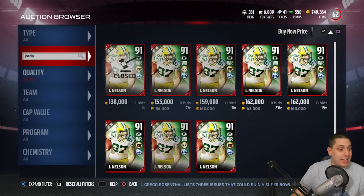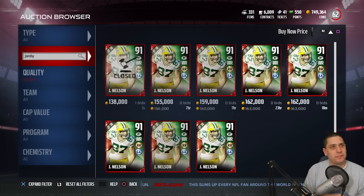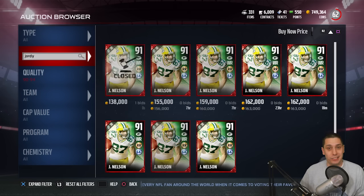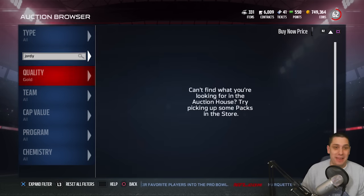Glover Quinn also got a card — he's an 88 overall safety for the Lions, with 87 speed and 91 acceleration. That's a pretty nice card. Zachary Orr got a card as well; he's the middle linebacker for the Baltimore Ravens. On the other side of the ball, Joe Flacco also got — I think it might be his first elite card. Either way, this is definitely the best Joe Flacco card. He's an 87 overall with 93 throw power, which is a pretty nasty card.